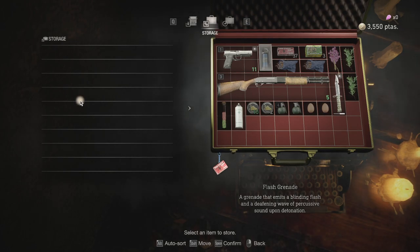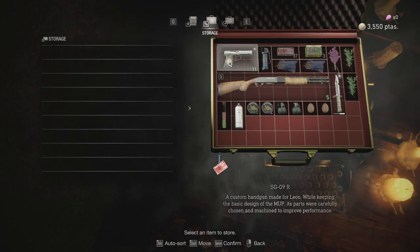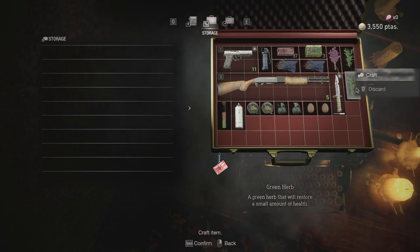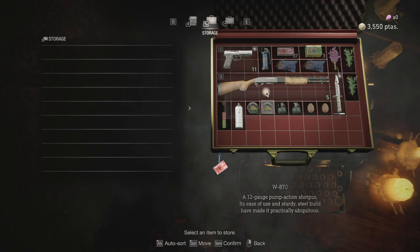For some reason in this game, you can't store everything in your storage. You can only store the items that are not grayed out — so your main weapons, your first aid, and a couple of other items — but everything else you can't store for some reason. Like this, you can't store it. You can only store stuff that has this icon that says 'store' on it, and the ones that are lit up.